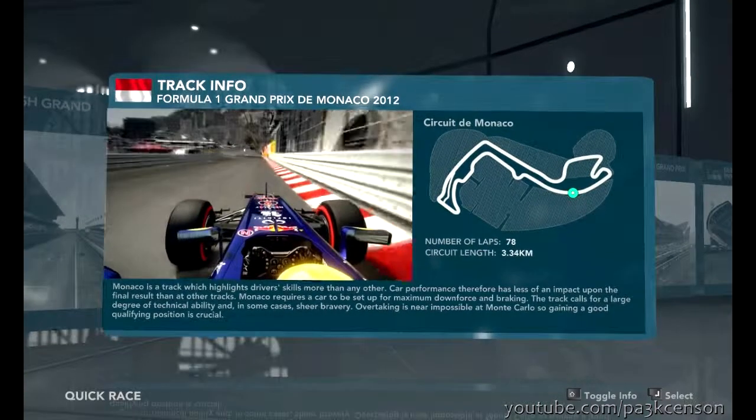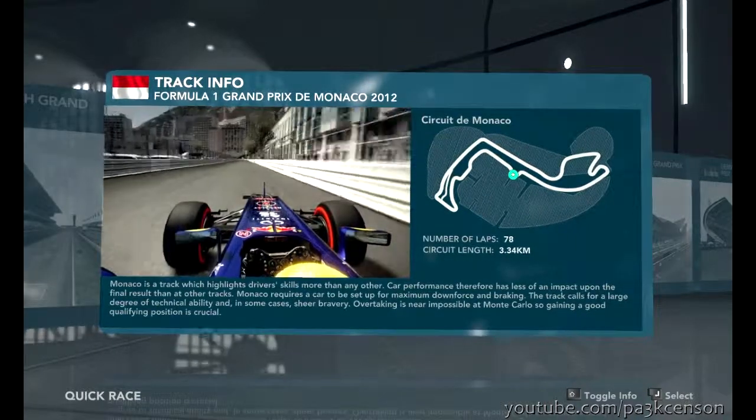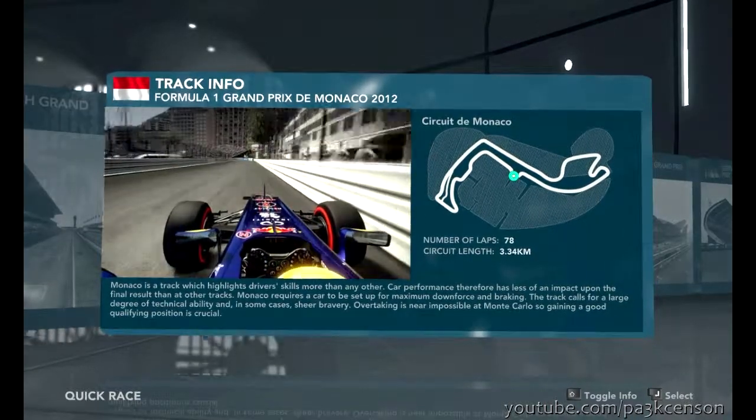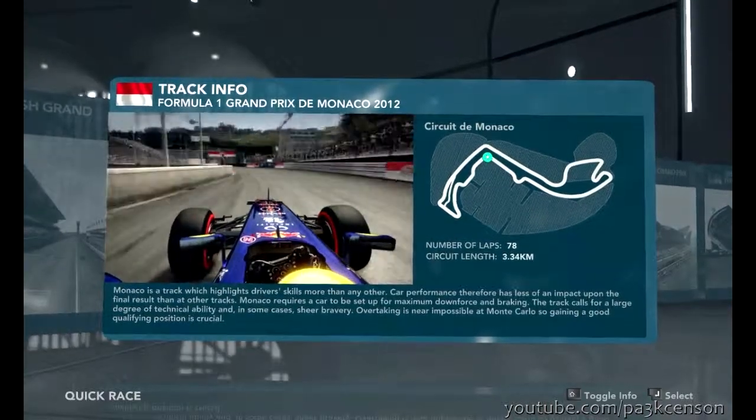The burst of light comes at you as you brake at the 100m board. Flick the car left and then right through the chicane, and now run the car to the right-hand side as close to the barriers as you can before flicking the car left and using all of the available circuit at the Swimming Pool section.